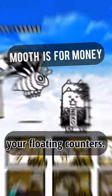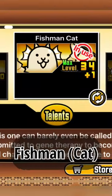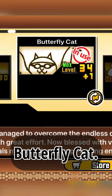The strategy you want to use is to spam your meat shields and your floating counters, which you optimally want Fishman or the former for that, and Butterfly Cat.